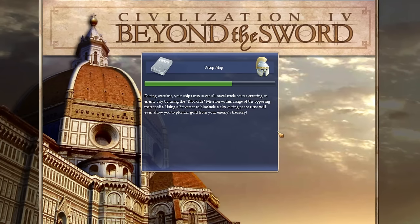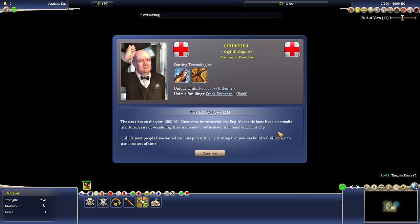Let's launch and see who we get. The actual characters we get is a little less significant than in 5 and 6 because the uniqueness of each civilization is certainly not as extensive. We are playing as the English Empire here as Churchill. Our starting technologies will be fishing and mining, so these don't really lend themselves to an early religious push. Our unique unit is the Redcoat to replace the Rifleman, so we won't see that for a while. The Stock Exchange replaces the bank - a little bit mid to late game-ish on those, which are generally less impactful.